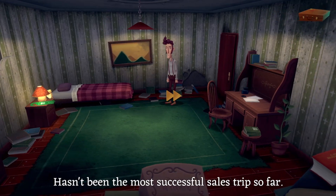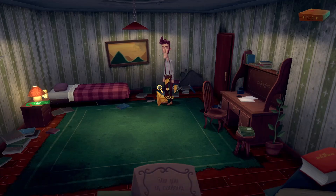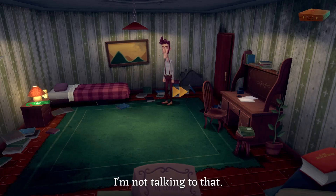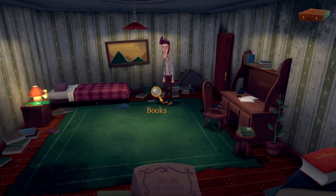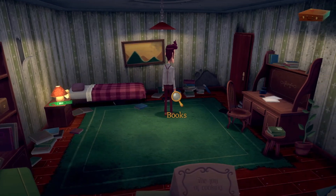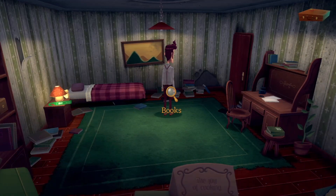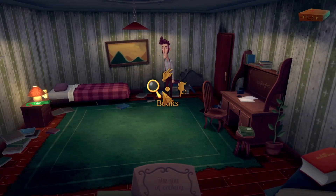Well, this is very cool. 'Hasn't been the most successful sales trip so far, but hey, this town might want the whole pile.' I'm not talking to that. So usually in most point-and-click adventure games, right click will be more of an investigative/descriptive option, and left click tends to be more of an interaction. They've built it into the right click for three actions, and you can talk to everything.